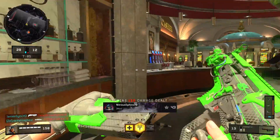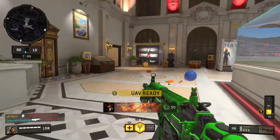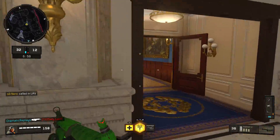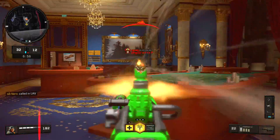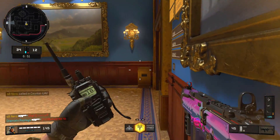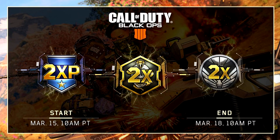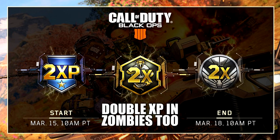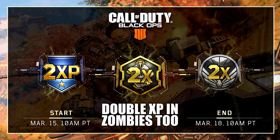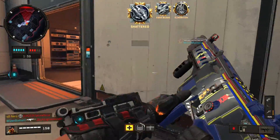Regardless, DLC 1 and DLC 2 multiplayer maps are going to be free for everybody this weekend, which should be a lot of fun. This is basically what the Call of Duty franchise should be all the time — DLC being free, everybody having access to it, everybody being able to enjoy the content. To go along with this, Treyarch is going to be activating double experience in multiplayer, double merits in Blackout, and double tier progress in the Black Market this weekend, all going away on Monday, March 18th.